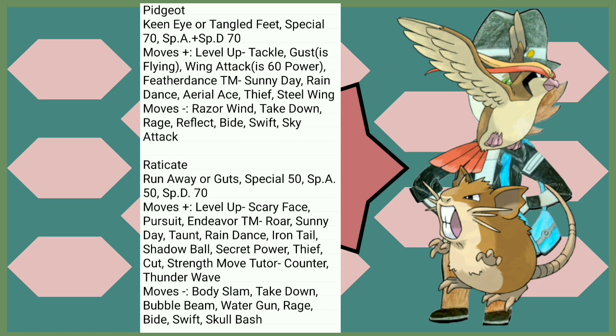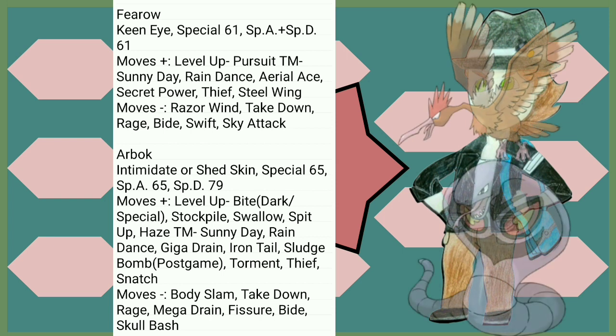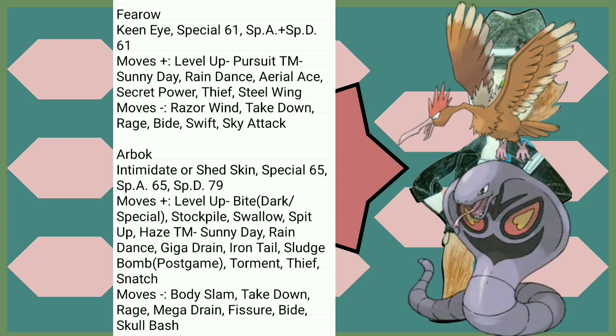Raticate, being a Gen 1 Normal type, gets to enjoy a lot of move variety — especially Shadow Ball, which is physical, and it really appreciates that. Also a boost to its Special Defense, pretty nice. Guts and Run Away are both good to have during a playthrough. Fearow gets Aerial Ace and Steel Wing — congratulations. Arbok gets Intimidate and Shed Skin, both really good abilities, especially Intimidate. A little buff to its Special Defense, which is good for a Poison type. Not much going on in the movepool department except for Stockpile, Swallow, and Spit Up — those are always cool to have.